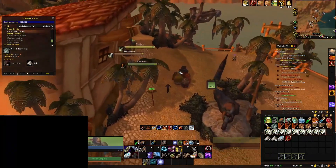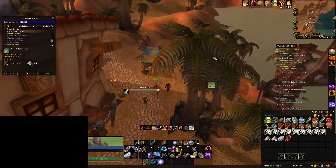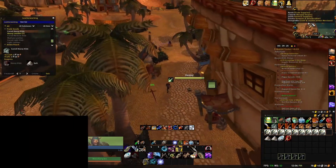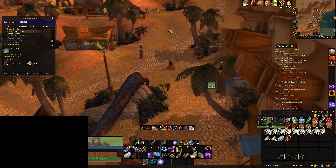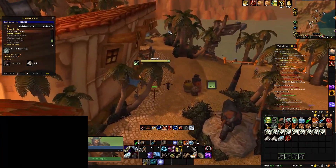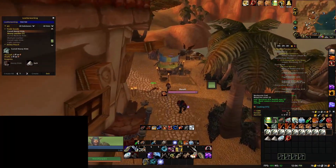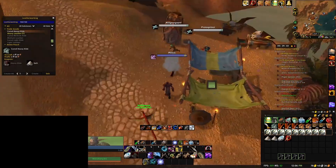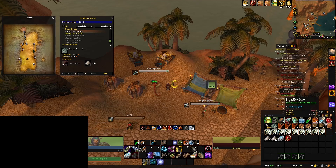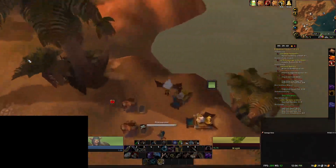For Falunar in particular, it's really good for skinning and leatherworking, which I am. You also need to make sure you buy all the ammo that you need as a hunter, or any other reagents that you may need for your class in particular. As you can see here I've brought enough arrows to farm myself. You may also need to bring some food, some buff food, or some food to feed your pet, just in case your pet gets angry at you. That's pretty much it with the pre-farm. Make sure you clear out all unnecessary items in your bags before going to Falunar to farm.